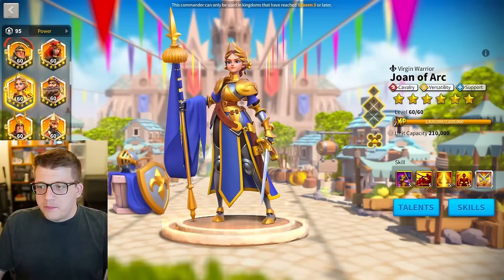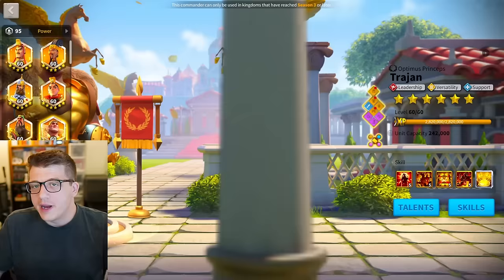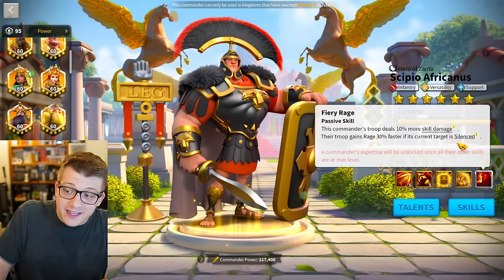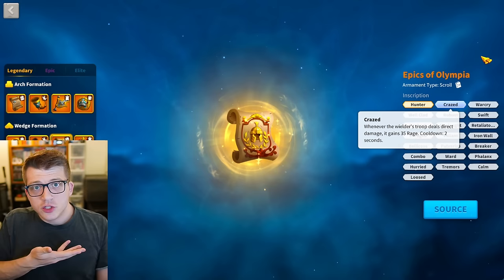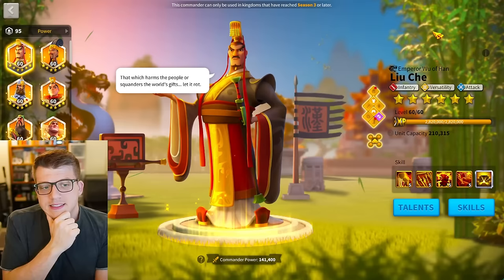And to further the point — you're going to be getting rage from nearby Joan of Arcs, Williams, and Trajans in the open field. You'll get rage from Karak's War Drums occasionally. If you're hitting silenced targets, you're getting more rage from CPO's expertise anyway. And with the new rare inscriptions, there's 'Crazed,' which gives 35 rage whenever the wielder's troop deals direct damage with a two-second cooldown — yet another rage source. In a world where there's tons of rage to go around, I just don't think the Horn of Fury is the best thing you can put on CPO Liu Che if you have a limited number of horns.